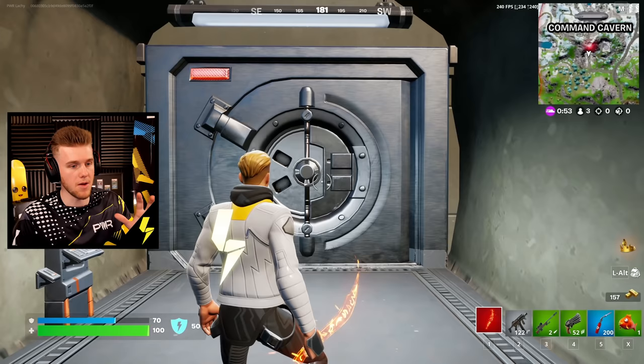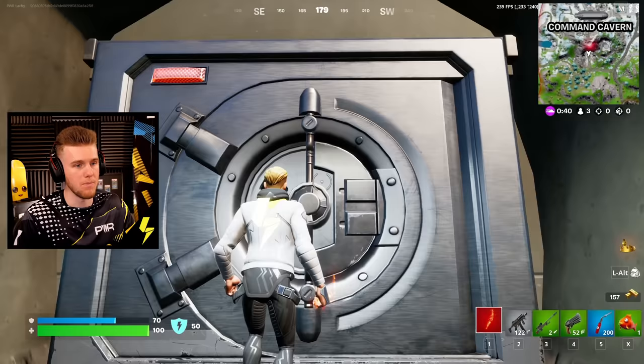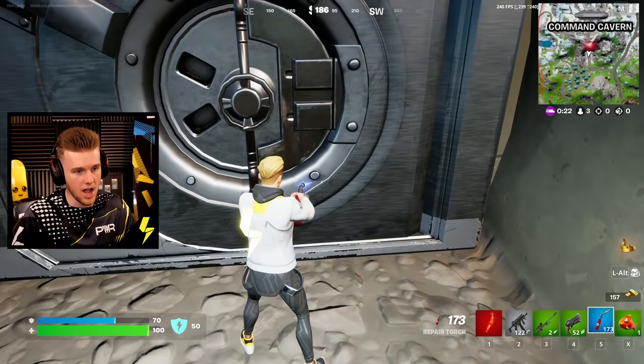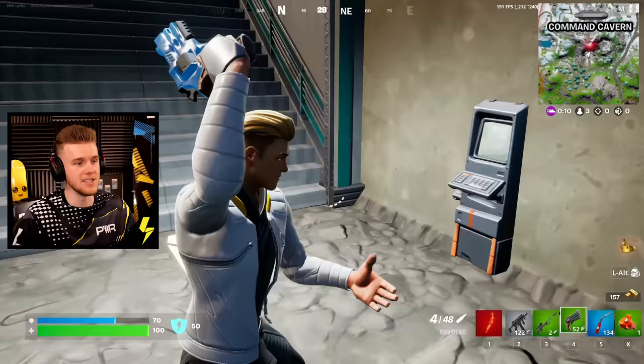I found this one on my Discord — apparently you can open the vault without a key card if you follow these steps. First, break the ground the vault's actually on. Then go up to the vault and pickaxe each of the two knobs at the top. You've got to grab a blowtorch and go all the way around the edge, and when you get back to the top it should open up. It worked — but you also need somebody with a key card to come through in the back, because that's actually part of the process. Thanks, Weech.